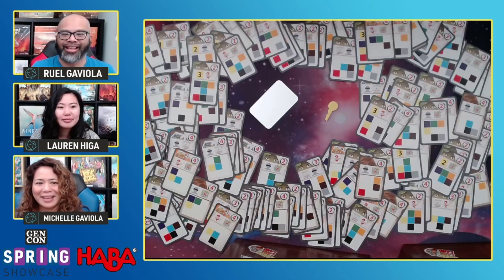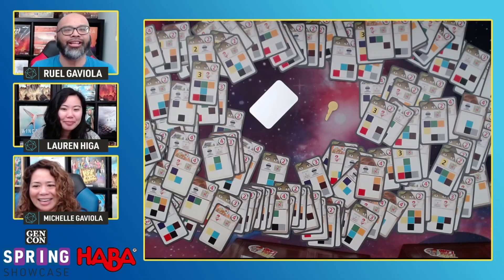We are so thrilled to be here showing off one of HABA's newest games. This is The Key: Sabotage at Lucky Llama Land, and I'm going to show y'all exactly what it looks like on the table. Look at that, folks. It looks like a crazy mix of cards, and there is a method to the madness we're going to show y'all in just a second.